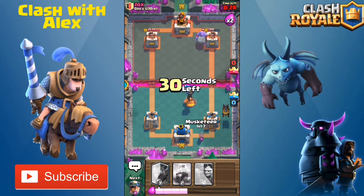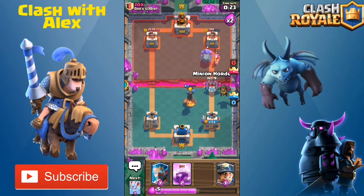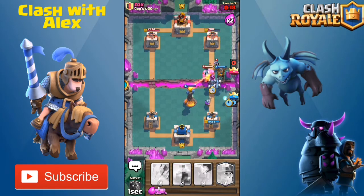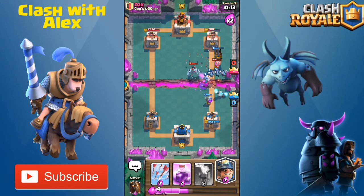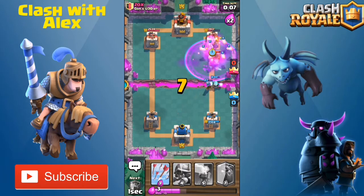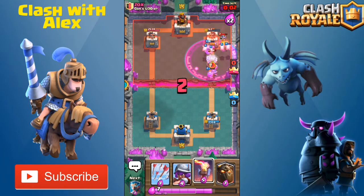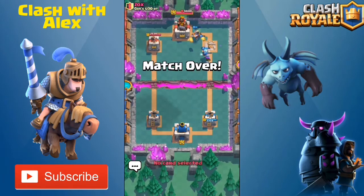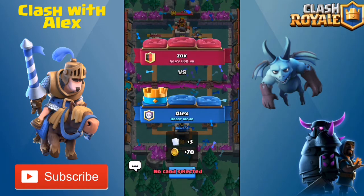We are winning by a lot. Let's put down a lava hound — his tower is down to 800 hit points. Let's put a musketeer on the back, then put a minion horde once the musketeer locks on. Put down a miner, rage spell, and that should be tower. Tower down with one second left in the match — we take that win against Zox! Good game.